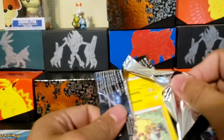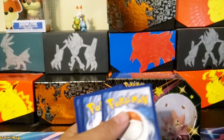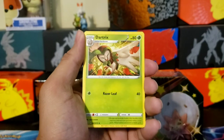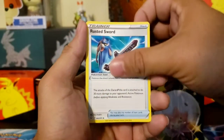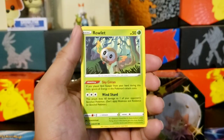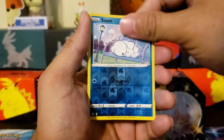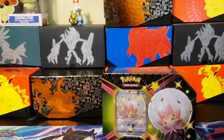Last pack of this tin right here. Code card. One, two, three, four. Energy. Another Rusted Sword. Morpeko — roulette, Morpeko still in the food — reverse Snom. And Professor's Research. Okay, that wasn't too bad of a tin.